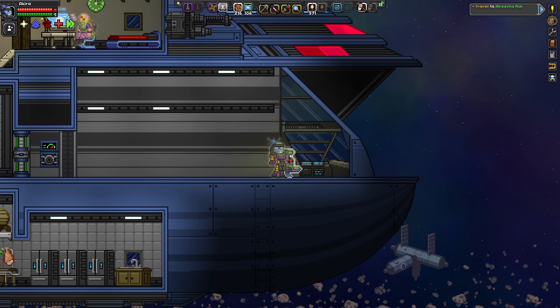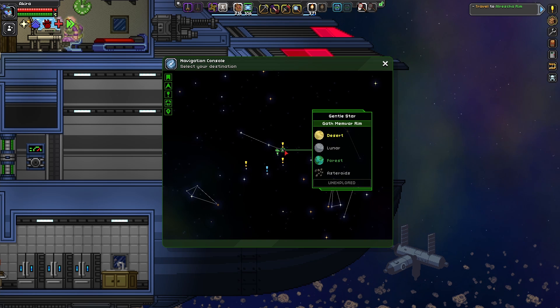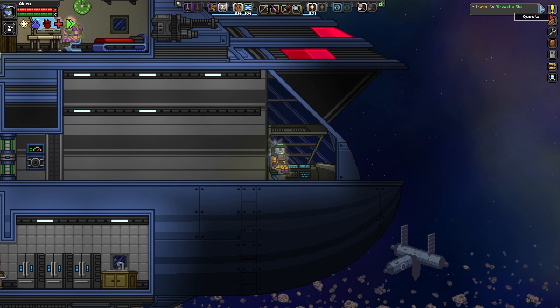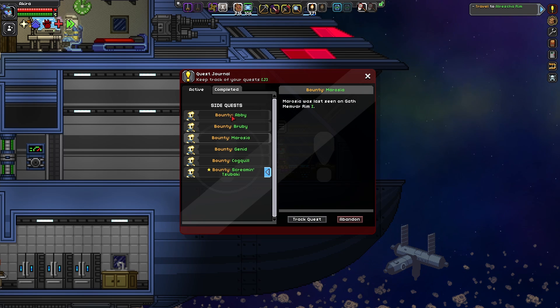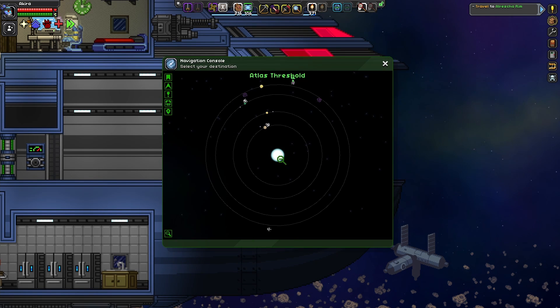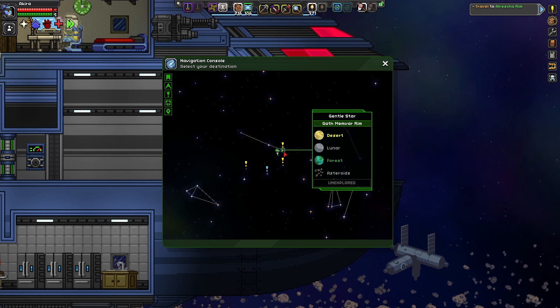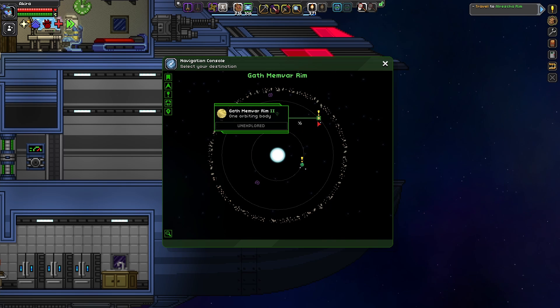No criminals in this star system — peacekeepers have direct control here. Let me check where all these people are: Gath Memvar Rim, Slothon Muster, Alrisha Rim. Let's start with Gath Memvar Rim since two quests are located there. Here it is — let's go ahead and travel over there. Here we are at Gath Memvar Rim. Let's go to Gath Memvar Rim 2 since that planet is just a little bit closer.